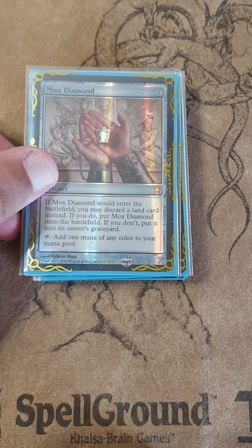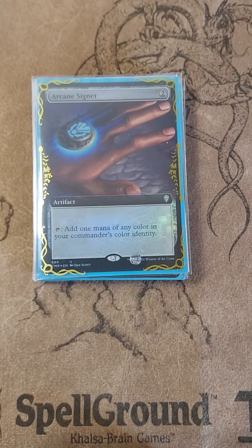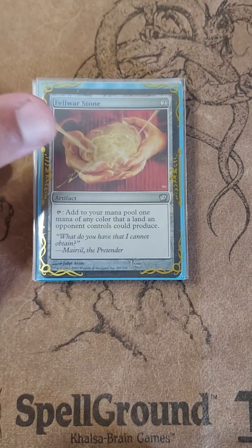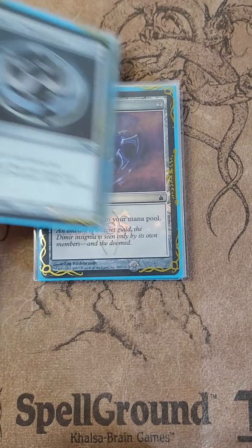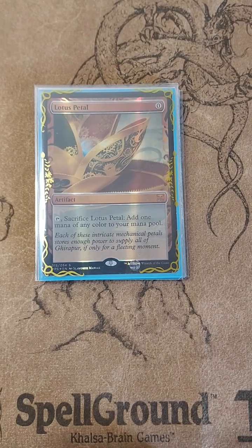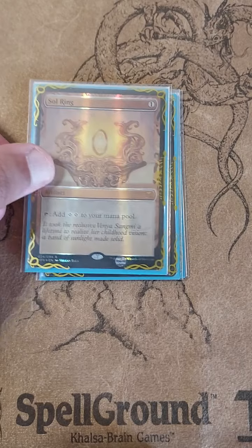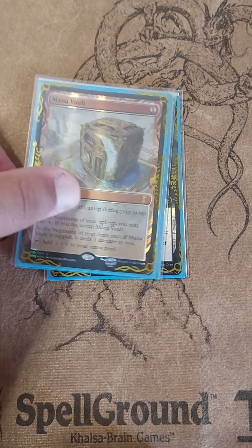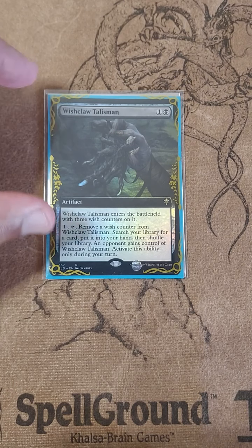Moving to our rocks. We have Mox Diamond, Chrome Mox, Mox Opal, the usual suspects — Arcane Signet, Fellwar Stone because we're in the most popular colors in the game, Dimir Talisman, Dimir Signet, Talisman of Dominance, Jewel Lotus, Lotus Petal, Mana Crypt, Sol Ring, Mana Vault, Grim Monolith, and then Wishclaw Talisman.